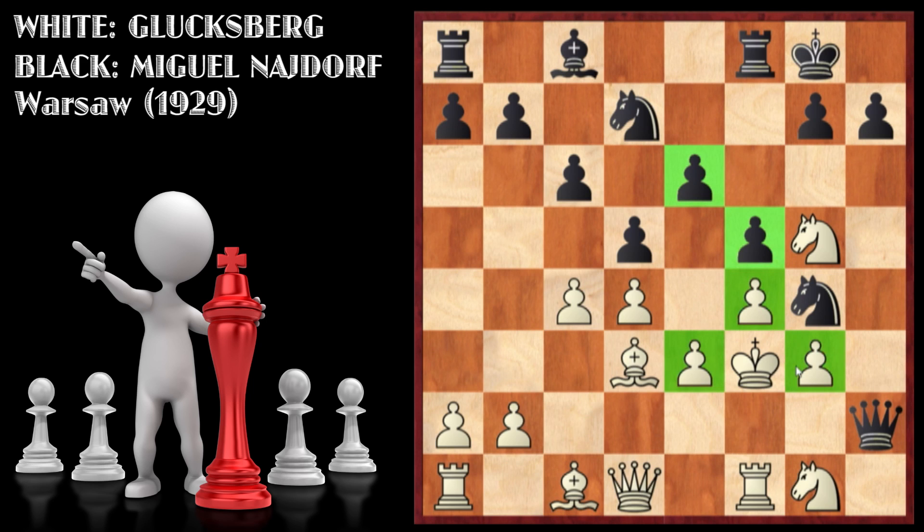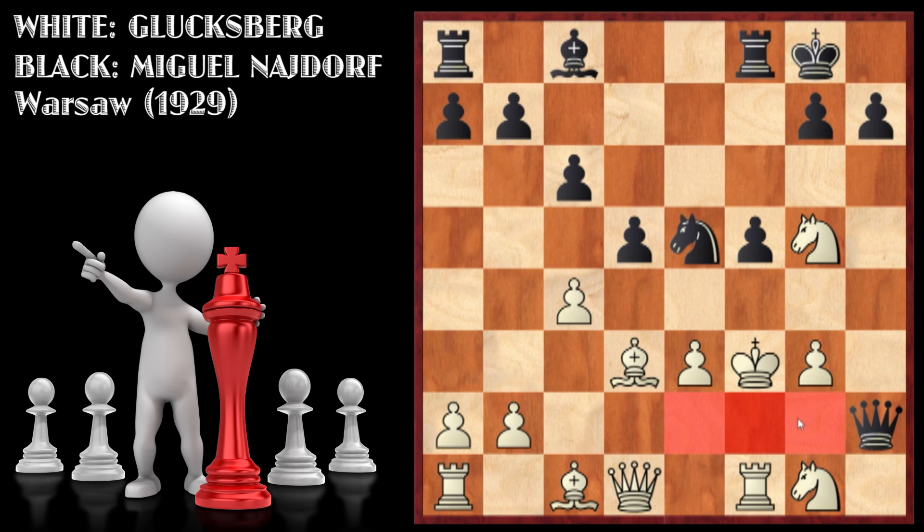Notice that if the pawns over here were missing, the rook would be attacking the king, the knight would be attacking the king, and the other rook could get out and attack the king as well. Black's plan was e5 — he was trying to clear up all the pawns. So d takes e5, knight d takes e5 sacrificing another piece, f takes e5, knight takes e5.